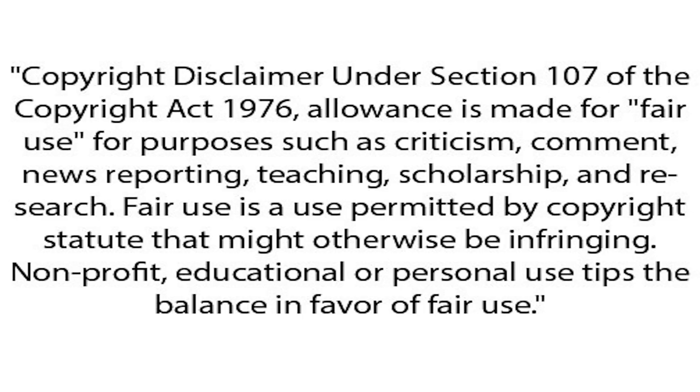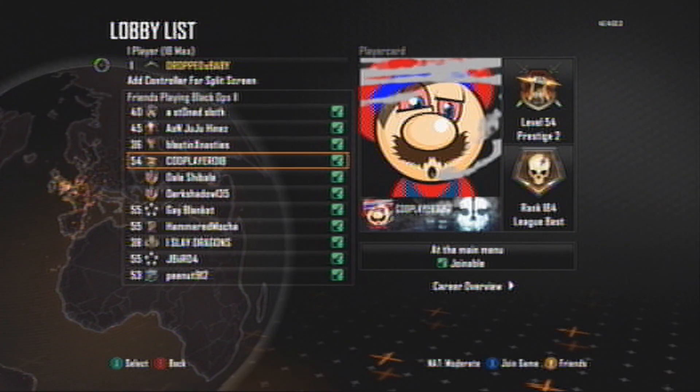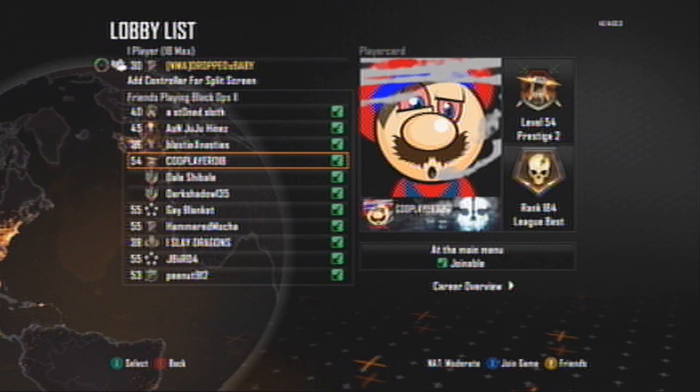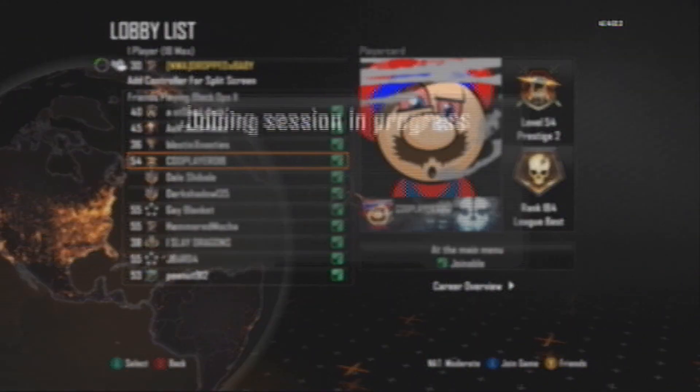You're going to want to have a friend, or whoever you're copying the emblem from, sit in a multiplayer menu — but it's a multiplayer menu before you can create a class. So you're going to want to scroll down to their name and then press X to join. This is on Xbox, so I think Square on PS3.